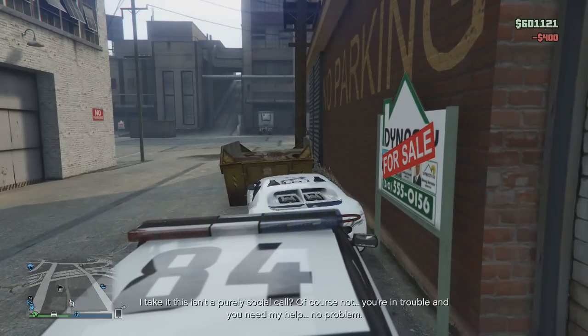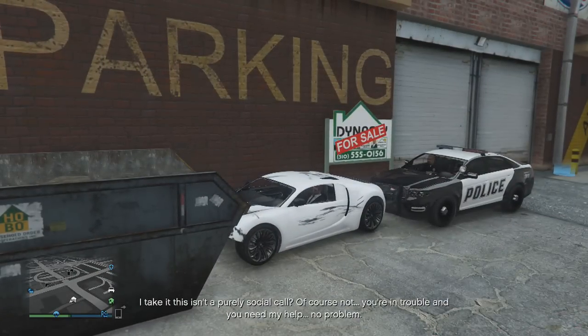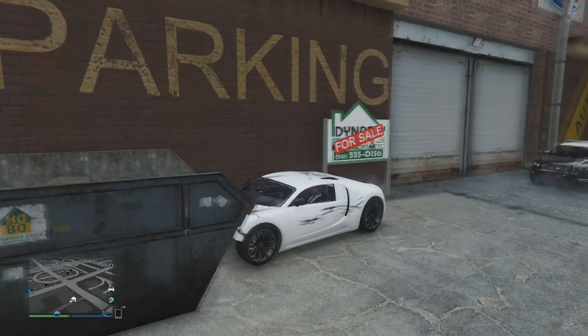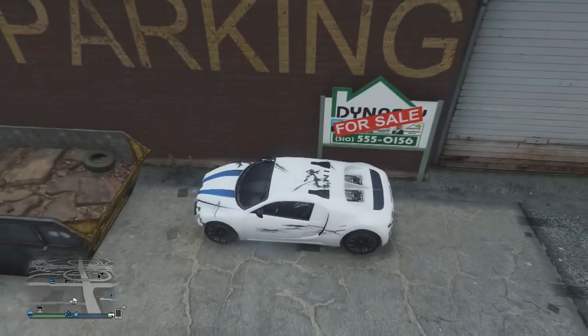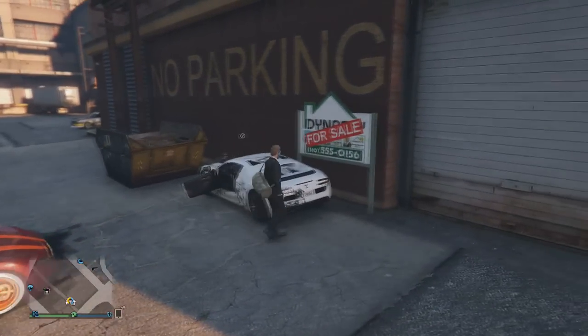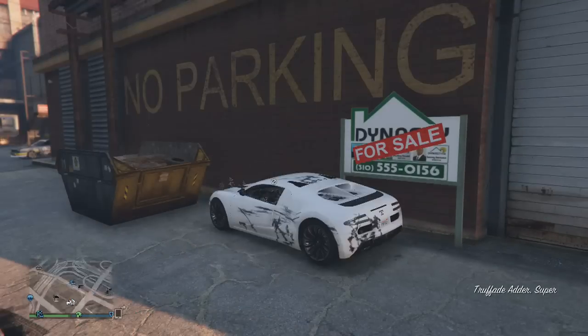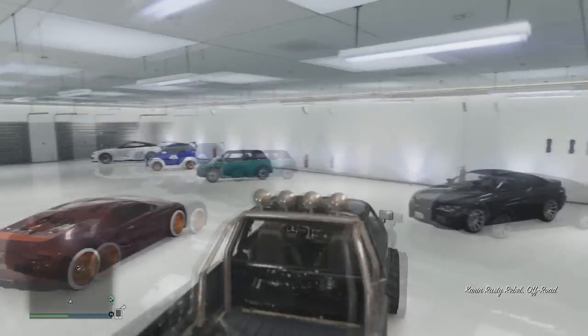Once you have got yourself an Adder, you're then going to want to make your way to any garage which isn't attached to an apartment. The garage I'm using is the one just on the east side of the city, just down from the Los Santos Customs. Once you have got yourself a garage like this, you're going to want to get the passenger door parked up against the wall so you cannot go into the passenger door without going through the driver's seat.